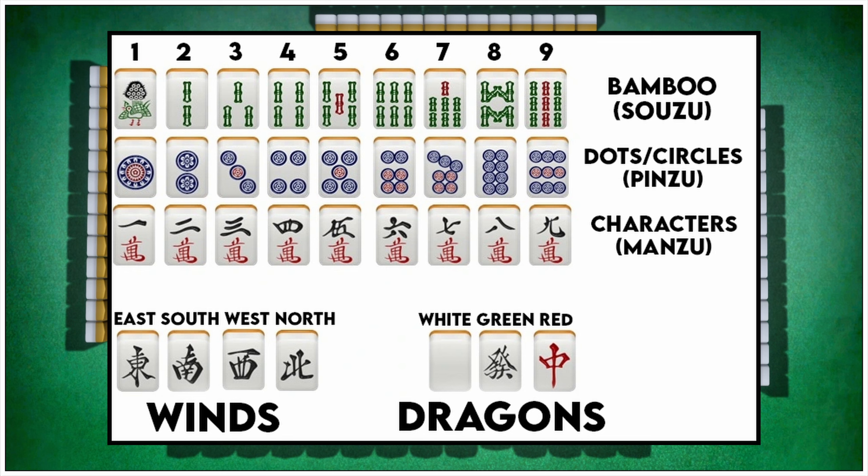Then there are also Honor tiles. These include the winds — east, south, west, and north — and the dragons: white, green, and red.